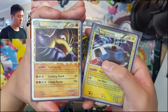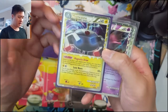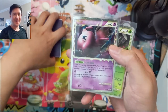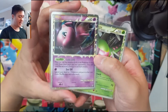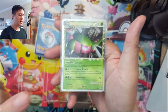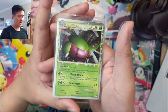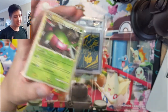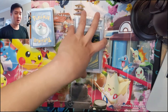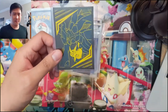It's just for looking at — we won't be looking at the backs. Then we got Magnezone. The sets go: HeartGold SoulSilver base, then Unleashed, Undaunted, and then Triumphant — kind of weird names. There were also three promos which I don't have yet, though they are reprints with different art. That is the completed Prime collection for raw cards — it'll be a while before we send them to PSA.